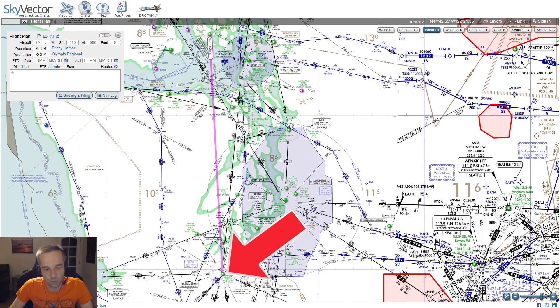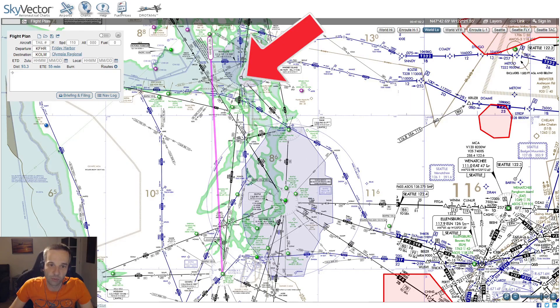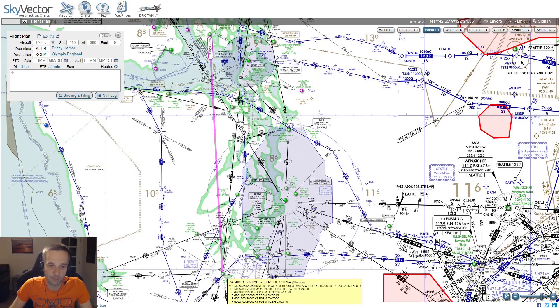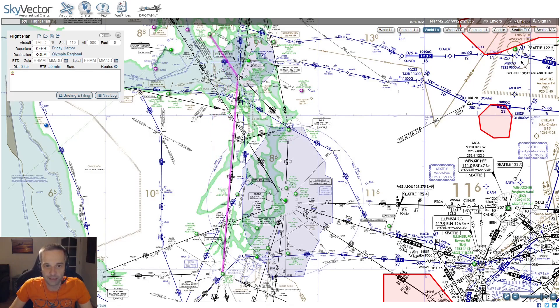I can see there's one VOR down at Olympia Regional, and there's another one at Penn Cove right near Friday Harbor. Between the two VORs there is a line called a Victor Airway that makes it a lot easier to fly from one VOR to the other — it tells you what radial you should fly and gives you information about different altitudes. To add Penn Cove to my flight path, all I've got to do is drag this line onto the Penn Cove VOR and add it to my flight plan. Now my flight path goes from Friday Harbor over to Penn Cove, then I follow the V165 Victor Airway all the way down to Olympia Regional.